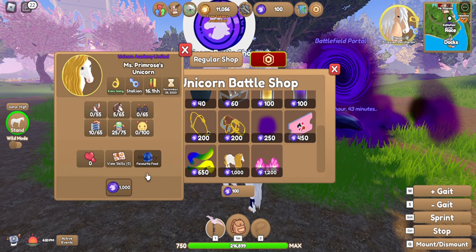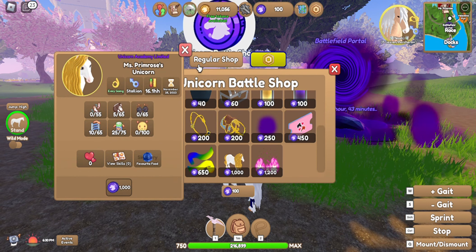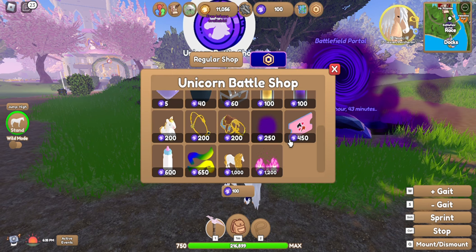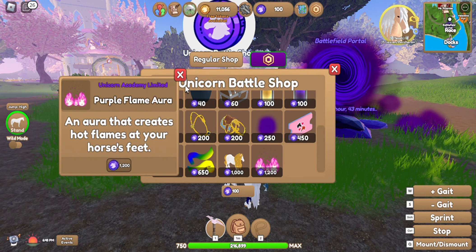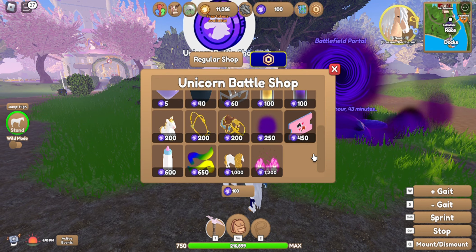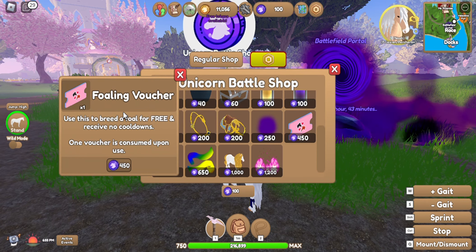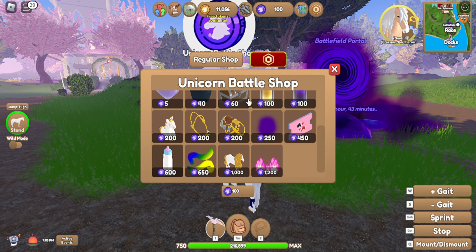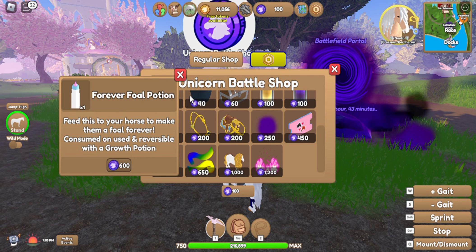You can get an Aethera plush — Aethera is Miss Primrose's unicorn, which is so cool. There's also a rainbow aura and a purple flame aura, which I'm definitely gonna get for Nezuko, my horse. And there's a polling launcher you can get for unicorn battle tokens, and a Forever Foe Potion.